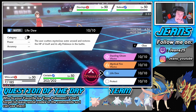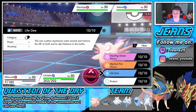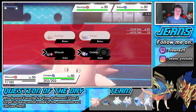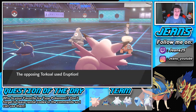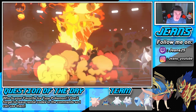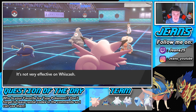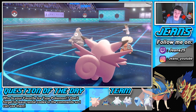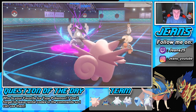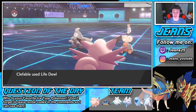I'm gonna just Life Dew it. I know Wishiwashi is going down — I just gotta wait out this Trick Room, get the hail going, then we get rolling. I just gotta keep Hatterene alive. That's my plan. This is scary, this is looking scary for us — this team's not holding up against this meta.